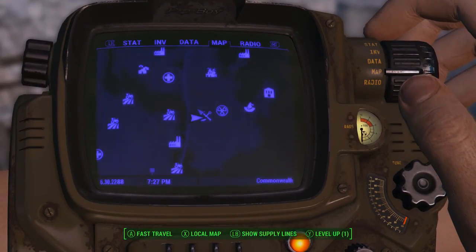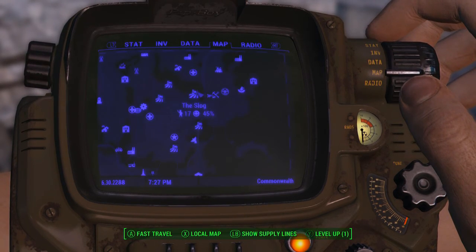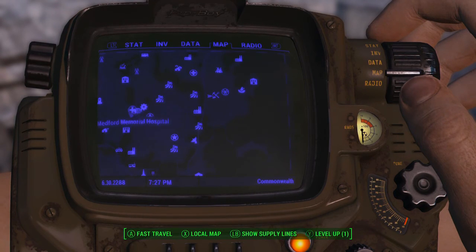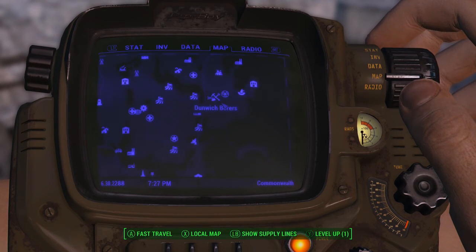I'm at Dunwich Borers right here next to Hugo's Hole, the Museum of Witchcraft. If you came to find the Museum of Witchcraft, the route I took was like through here. I found this and just skipped it before, but now I'm going back to do all the bobbleheads.